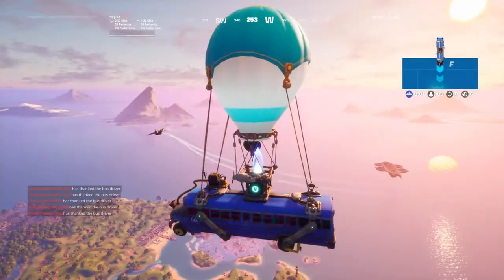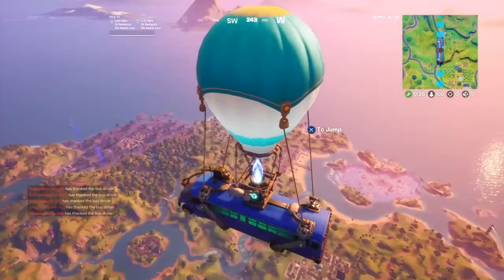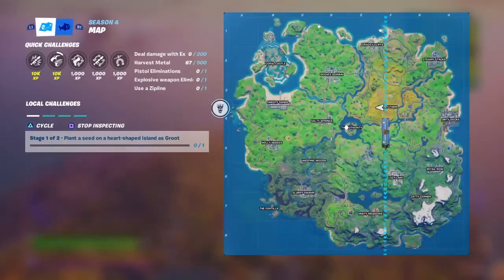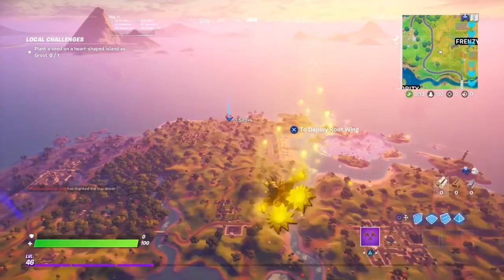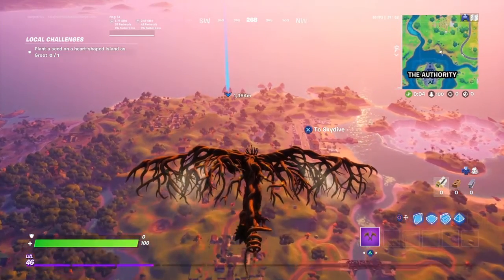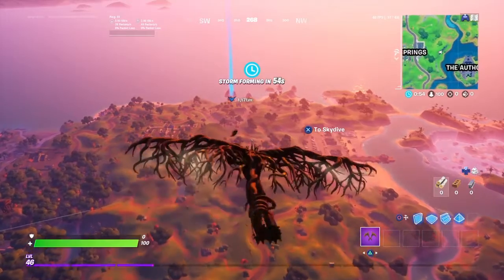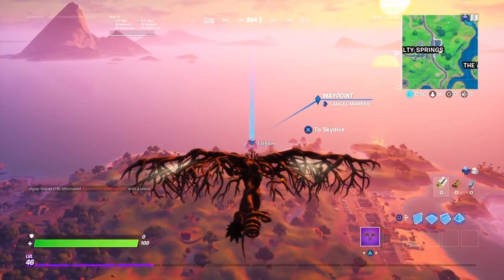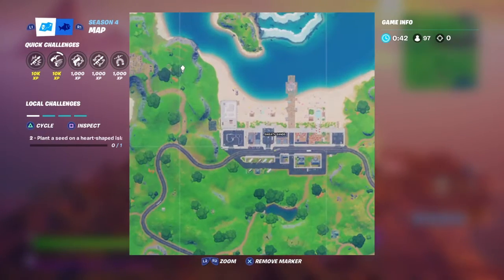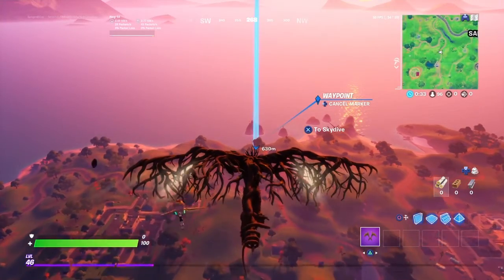What's up guys, welcome back. I'm gonna show you guys how to do some stuff — we're gonna have to edit these clips together, but I can just show you what to do because they're basically really close. All you guys want to do is go to the heart-shaped island right there, and you have to beat Groot to get his secret emote. All you guys want to do is go over here, plant a seed, then go right over here and do a secret emote. Go over here and just do this little emote.